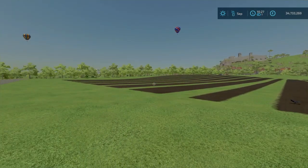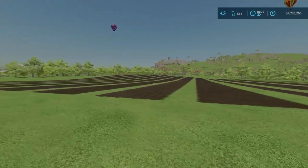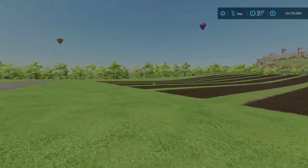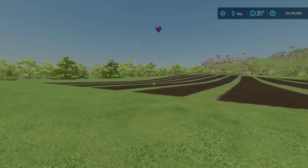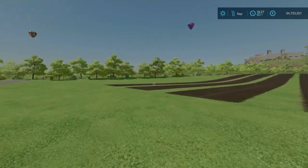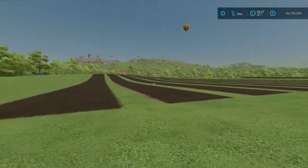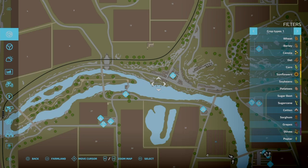So I've got every crop type planted here. What we're going to do is go through the growth times — it's not like FS19 anymore. We don't have the scale to choose from where we could put down slow, normal or fast plant growth, and even when we picked fast it was ready the next day. So we're going to do the test, just open up the menu.